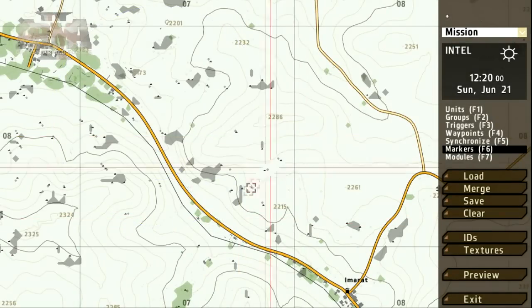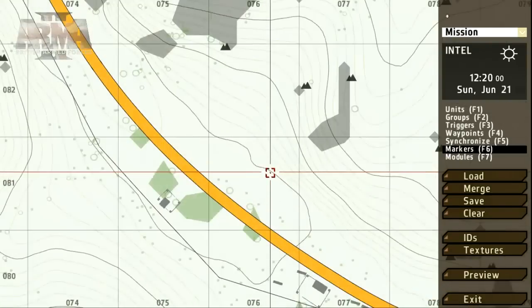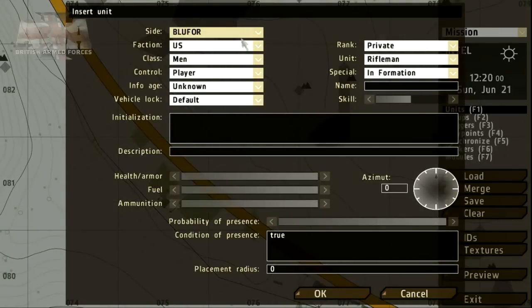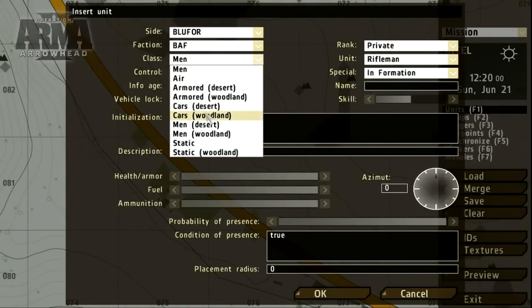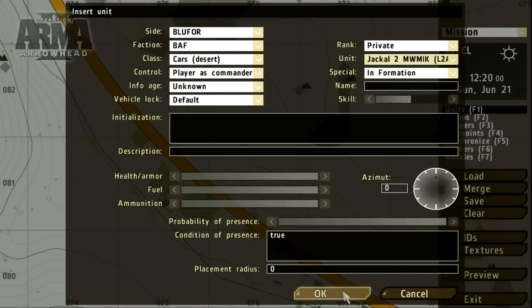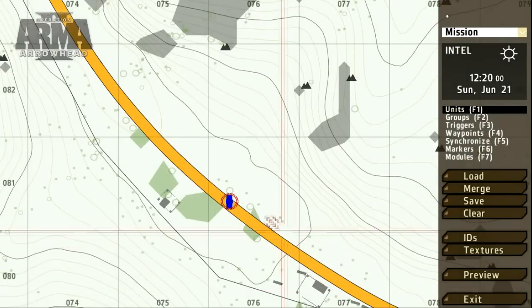First off, let's place a single unit. Select the units tool or press F1 and double-click on the map where you'd like to place your new unit. We get a few options to set, including the unit side, faction, and type. For the moment these are the only options we need to worry about. As with many editors, shortcuts like Ctrl+C and Ctrl+V will work.